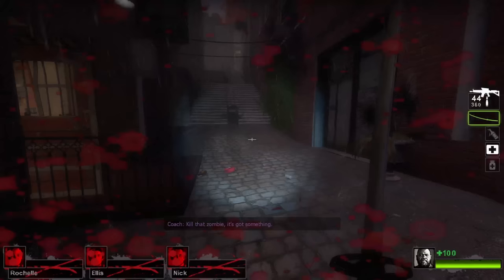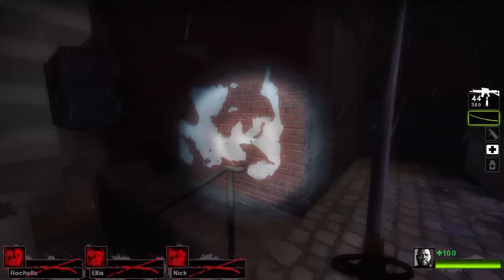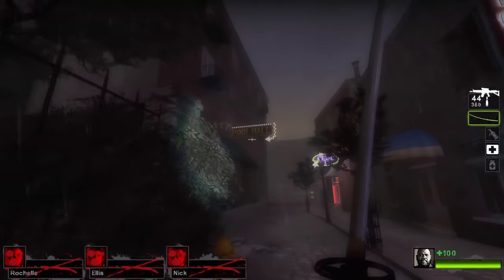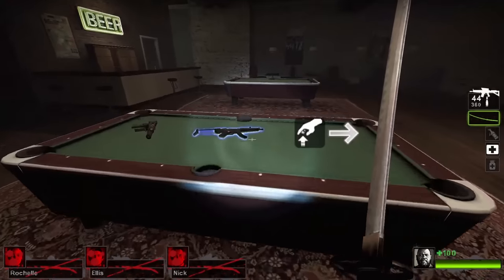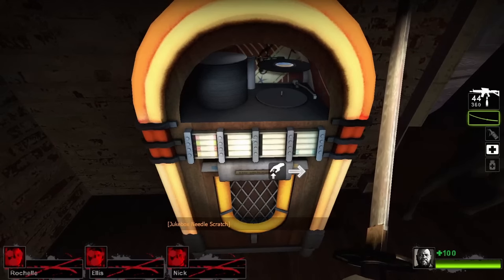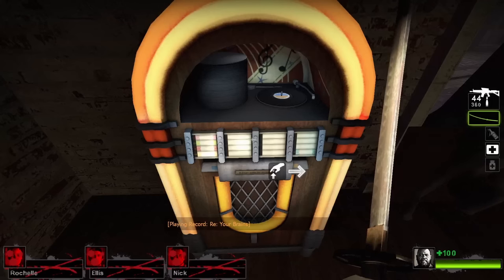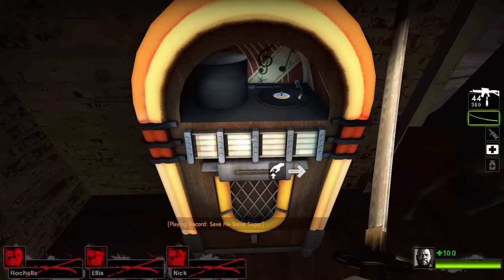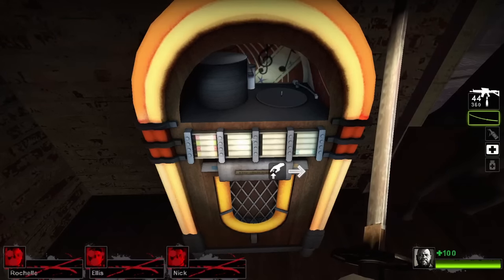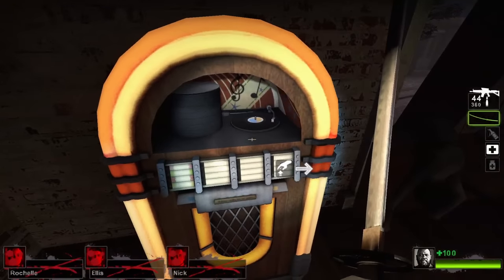Let's get on to our next easter egg. Heading on over to the campaign titled The Passing, select Chapter 2 and exit the safe room. Proceed throughout the map as normal until you reach the pool hall. In here, aside from the assortment of pool tables and weaponry, you will notice a jukebox hanging out in the corner of the room. Pressing the use key on the jukebox, you can sort through various songs that have secrets of their own, like Your Brains, which once reaching the chorus will spawn a horde, and Save Me Some Sugar, having a portion of the song played in reverse, which when played backwards says Bill is Dead. On occasion, you can also play the classic song from Portal 1's end credits, Still Alive.